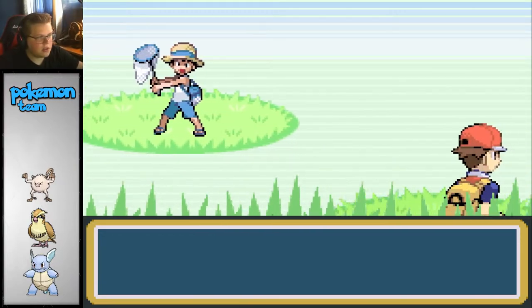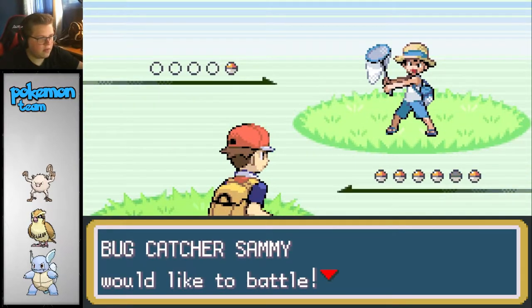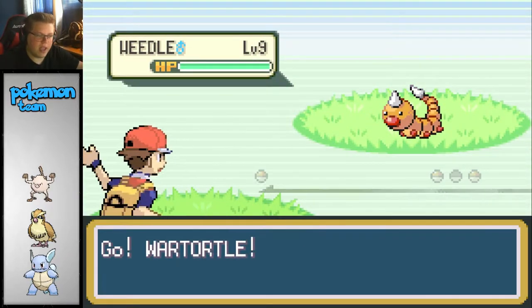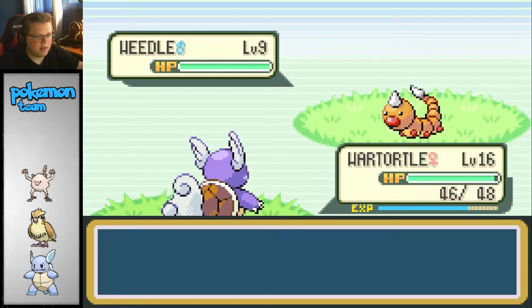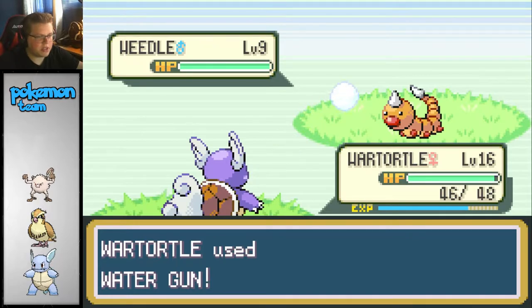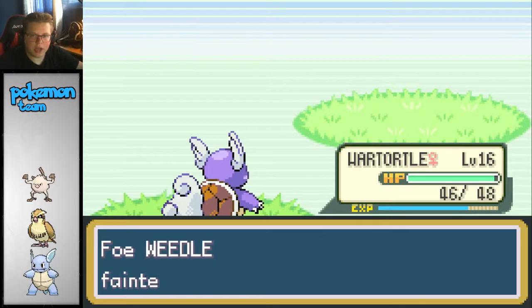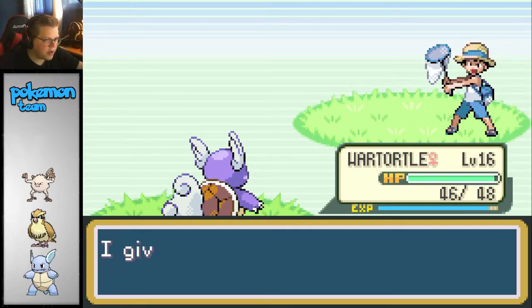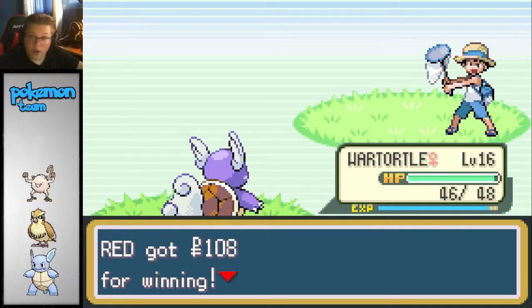Hey, wait up. Why the hurry? I'm trying to get a Pikachu, bro. He only has one - better be high level. Yeah, level 9. A little higher than the rest, but it's not going to help you much. Still one-shotted it. Give me some money - how much are you going to give me, Sammy? A hundred. Okay, that's good.